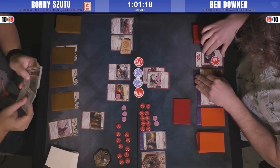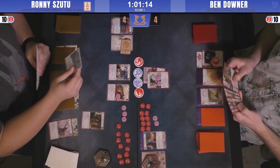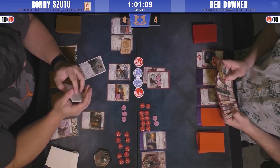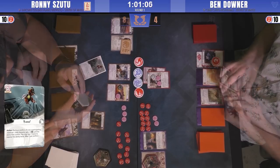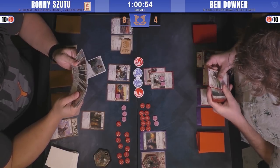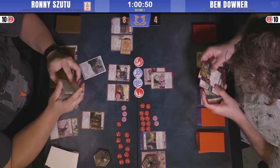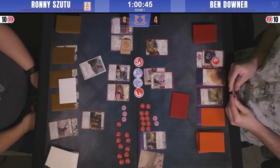Ronnie does have a really stacked conflict hand as far as military aggression goes — he's got two Curved Blades. He's going to start with a Banzai, kicking the Moto Youth. He's going to put the Shameful Display on the break. Ben was thinking about playing Defend Your Honor and goes ahead and does that.